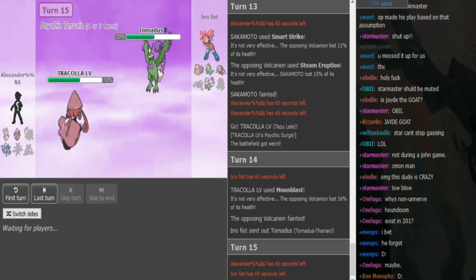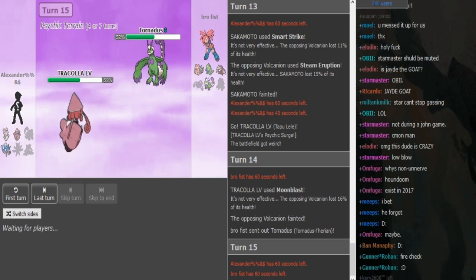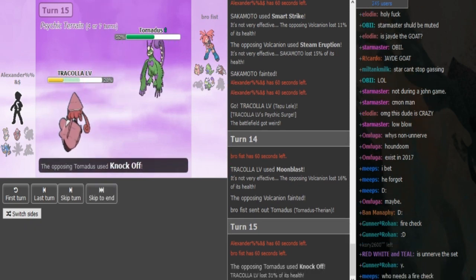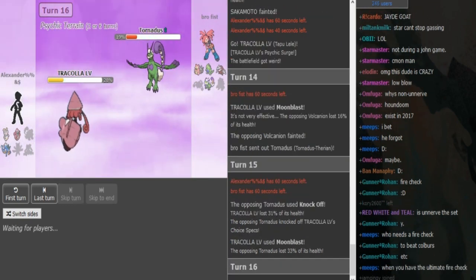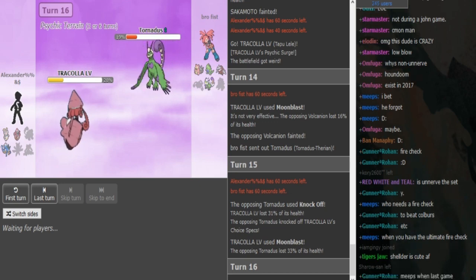He replaced the Magnezone for Magerna. He can knock off and then Hurricane after to knock this out, and if he loses his Torn it's not the end of the world. He obviously cannot kill Lele with anything other than Hurricane, so he's probably going to go for Hurricane. I assume the set is Hurricane, Heatwave, U-turn, and Knock Off — the most standard AV Torn set.